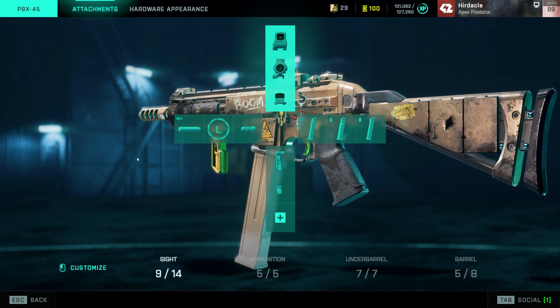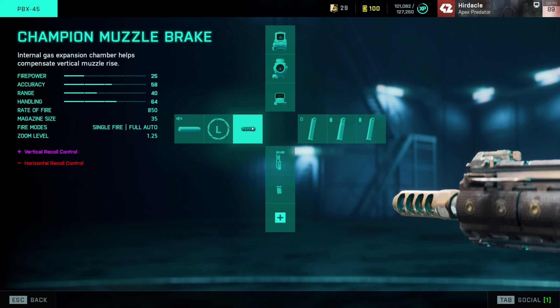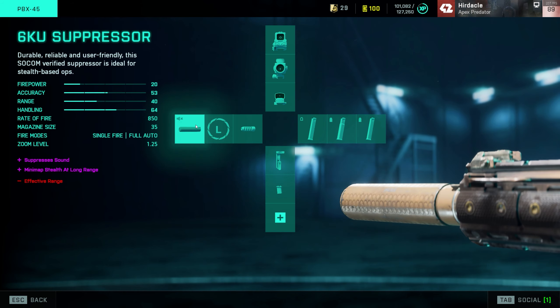What's up guys, today I have a video on the best PBX loadout. Starting off, I use the champion muzzle brake as normal, and I do alternate between the champion muzzle brake and the extended barrel. Normally I wouldn't use an extended barrel on any weapon because it slows down the rate of fire, but with the extended barrel on the PBX it massively increases your accuracy, especially at medium range - I find it's a must-have.